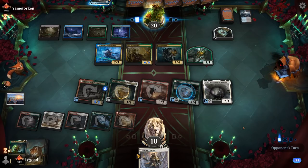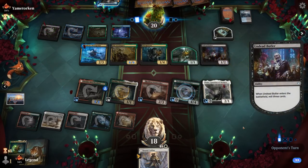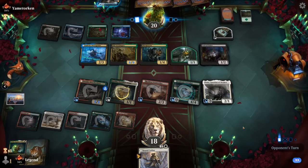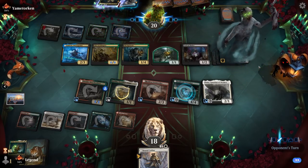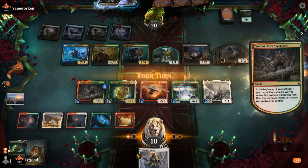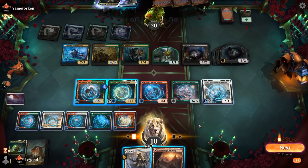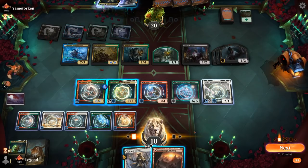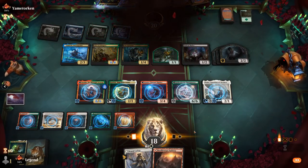We've got an impressive board. A Ghoulcaller's Harvest makes a couple zombies, but Tovolar transforms to night. We'll be able to put 2 counters on the entire team and can also activate Katilda. The opponent concedes. On to the next one.